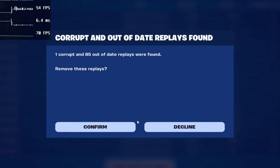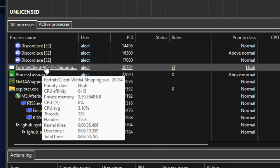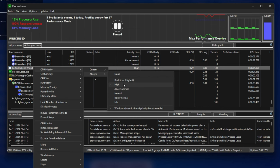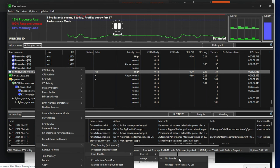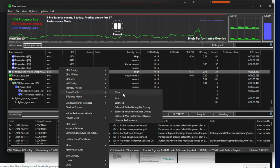Make sure you have Fortnite open in the background. Find 'Fortnite Client Win' in Process Lasso, right click it, go to CPU priority, always, and set it to high. Then right click again, go to power profile, set it to unbalanced. Then go to more, hard throttle always, and keep it on no throttle. When you're in game, leave the power profile on ultimate performance or high performance — whichever is highest.